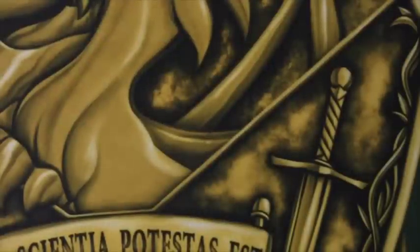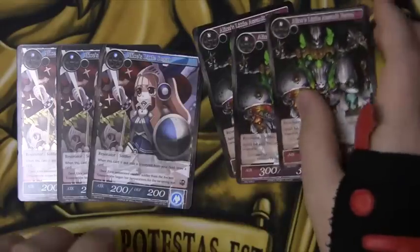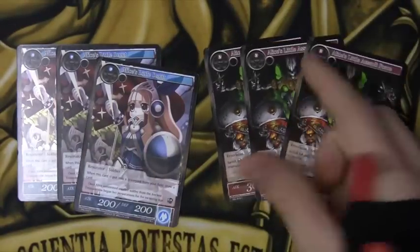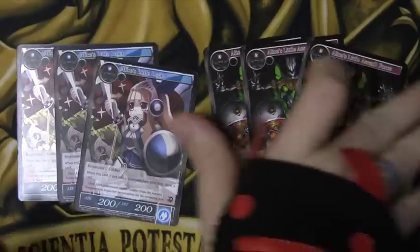For the soldier lineup, we run three Alice Little Scout and three Alice Little Assault Force. The fact that you can search these out with Deep Blue is great — you saw he pulled some burn shenanigans with Little Assault Force using his regalia and stuff like that. Very, very tricky.